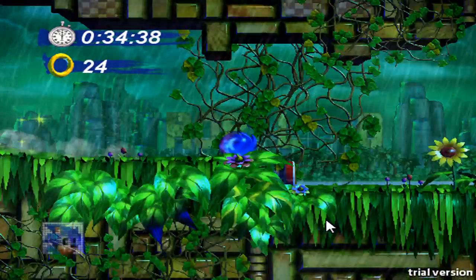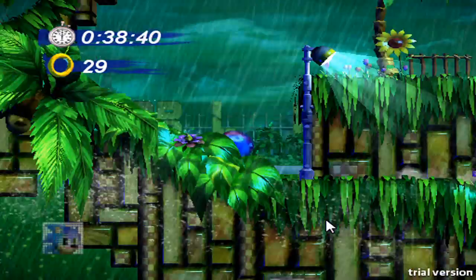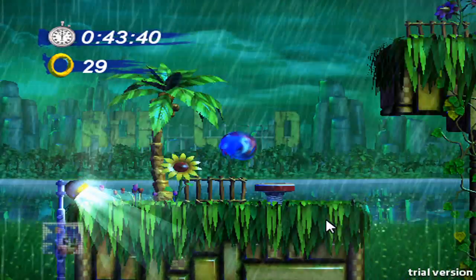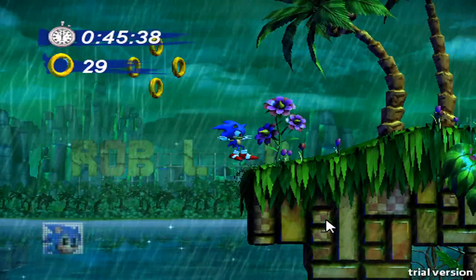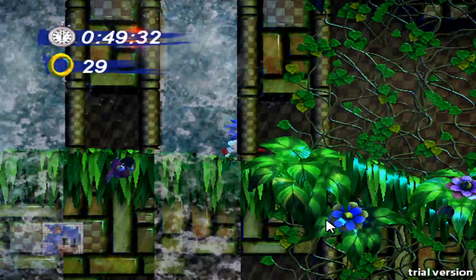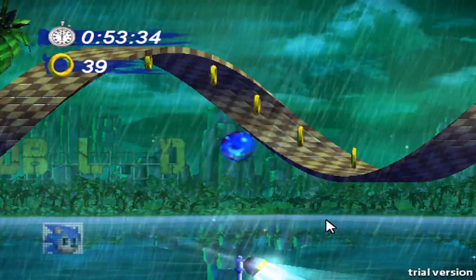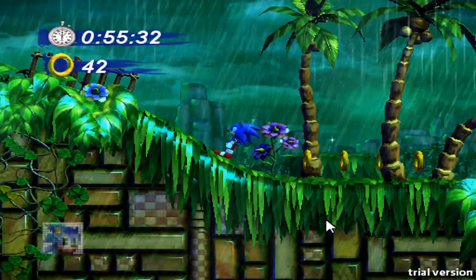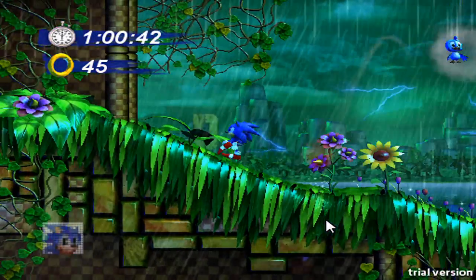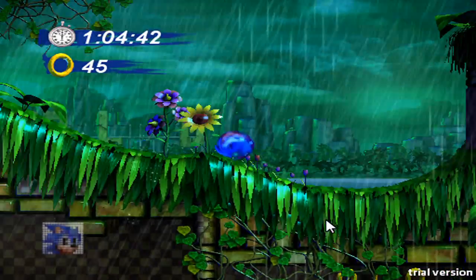I'm going through, like, half the video where I'm actually getting hit. By the way, did I mention how much I love the graphics in this game? I like the little small details they put in here. Like, every time I hit one of the enemies, not only does the little animal pop out like they did in the original games, but they also add their little graphical touches to it — like when you actually hit the robot, you see sparks of electricity fly out. I like the little small things like that.